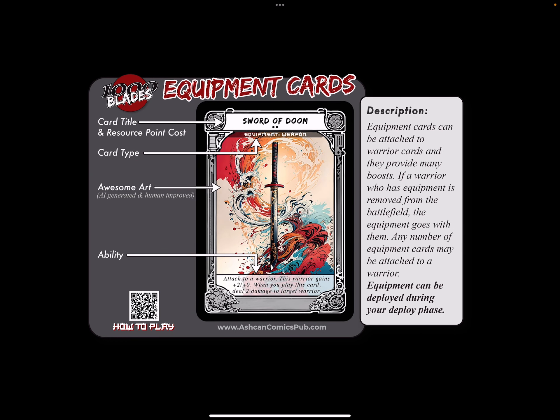Next, we have equipment cards. They can be attached to warriors and they provide huge boosts. If a warrior has an equipment and they are removed from the battlefield, the equipment goes with them wherever that warrior goes. Any number of equipment cards can be attached to a warrior, and equipment cards can only be deployed during your deploy phase.